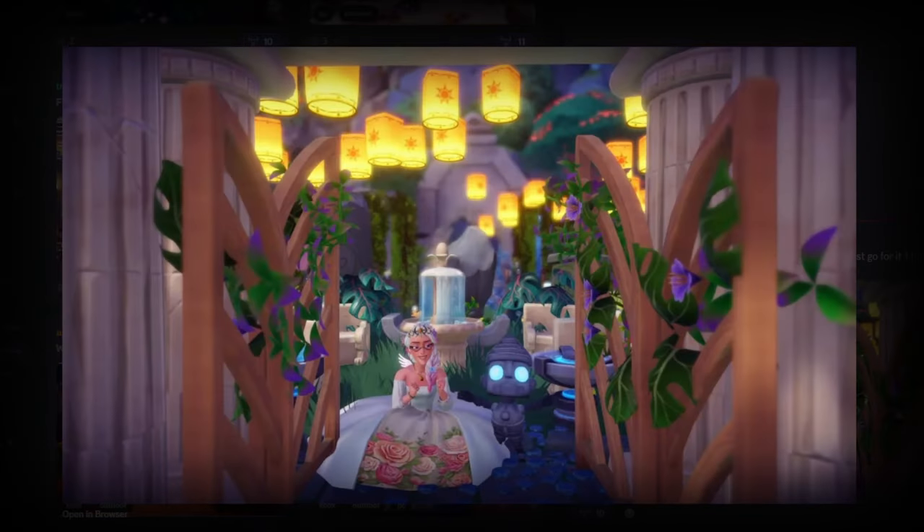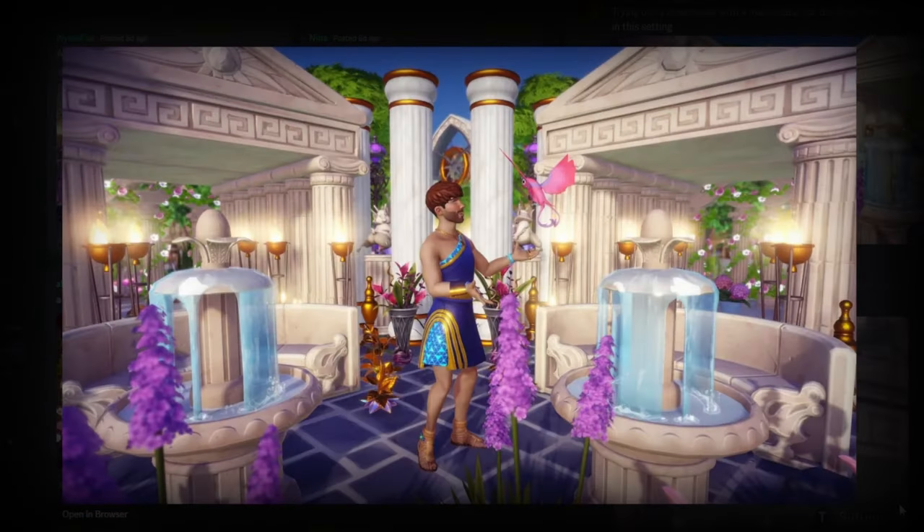Next up we have a submission from Wolfie. I love how they've used the trellises to create a unique kind of archway, which works really well. They're posing with the little robot companion — a great fit. There's a bit of overgrown wildness in the background with plants, foliage, and vines, along with stone sculptures, benches, and a fountain. This is a really cute submission and I hope it does well.